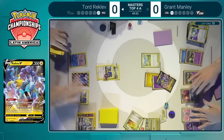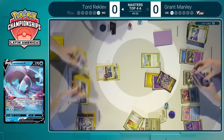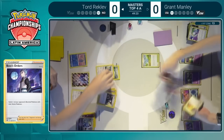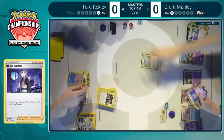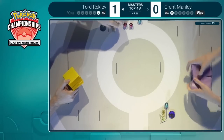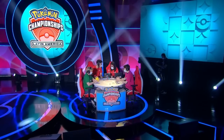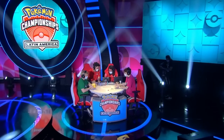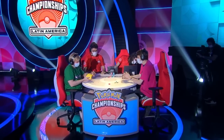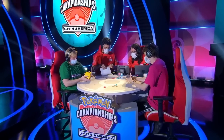Tord robbing us of what we all wanted to see for the benefit of potentially winning a top four game. Now we see the Archeops promoted, the Lumineon fetching that Boss's Orders — have to assume being able to knock out whilst powering up with Primal Turbo. So Tord Recklev takes game number one here against Grant, getting closer to that fourth LAIC trophy.